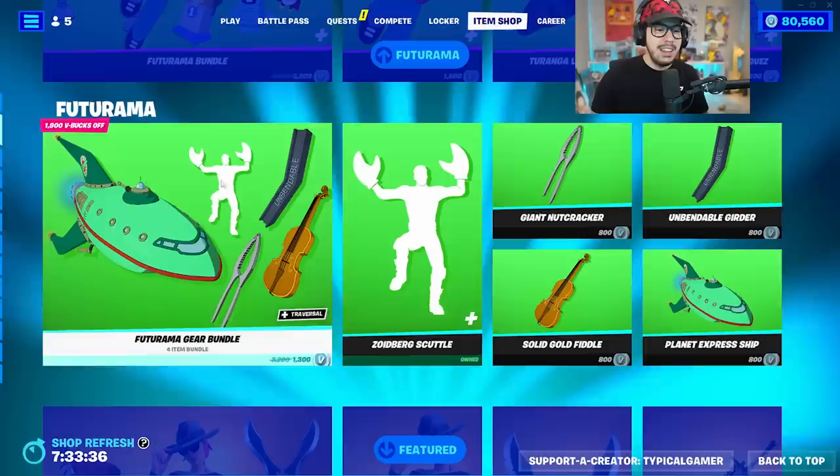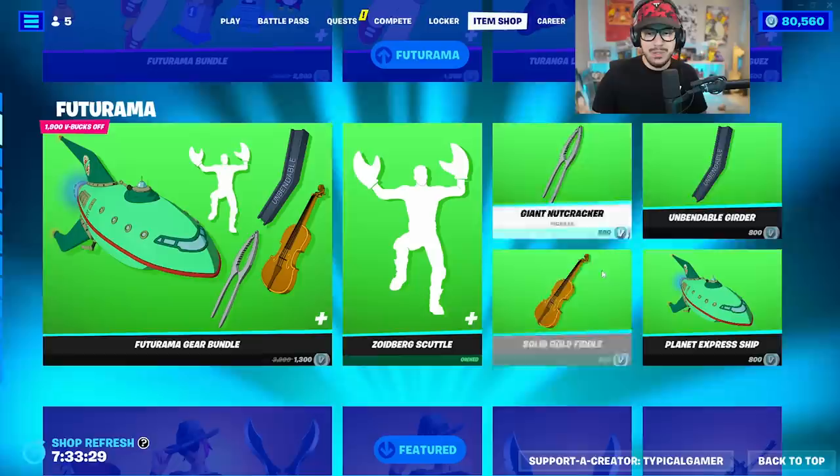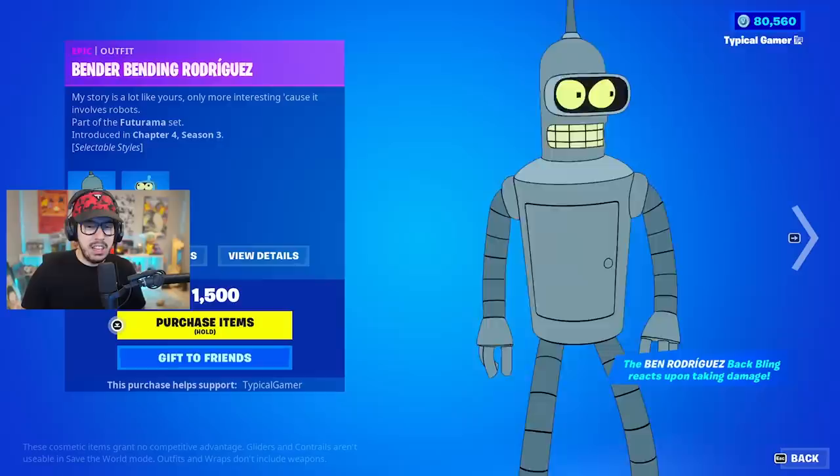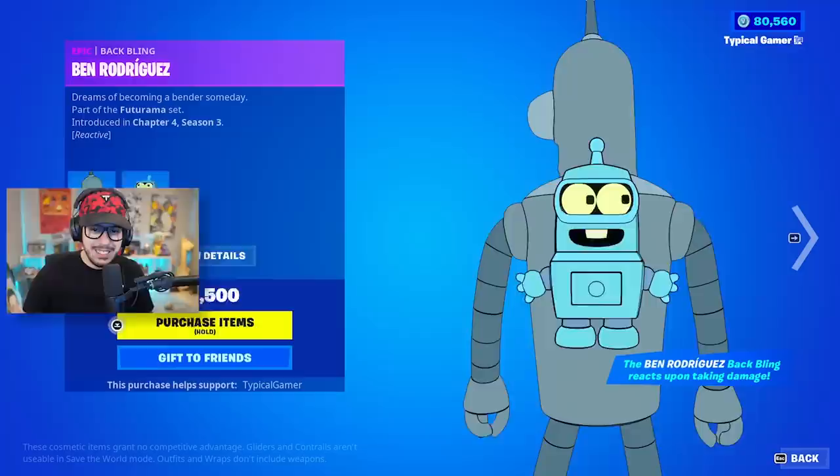The Futurama collab is in Fortnite right now. We got three of the big main characters: Fry, Leela, and of course Bender. The show is awesome but even if you haven't watched it these characters look great. They have some really unique back blings and there's also the gear bundle which includes the Zoidberg scuttle dance, all their pickaxes, and the planet express ship. Leela has Nibbler as her back bling.